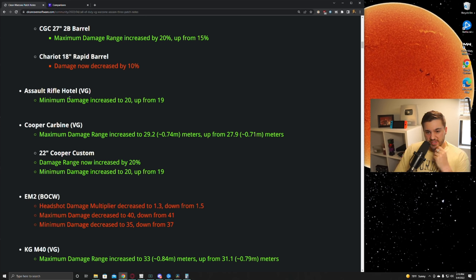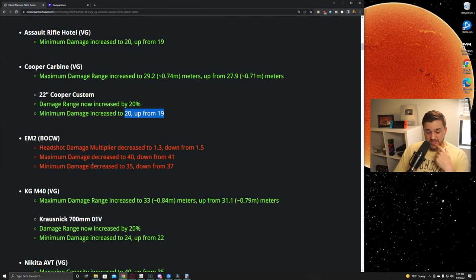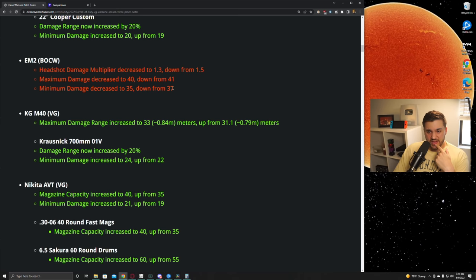Assault Rifle Hotel — I believe this is the Automaton — caught a little bit of a buff even though it was already extremely good. It went from 19 damage in the second range to 20 base damage, basically a one damage bump across the board for all shot locations. The Cooper Carbine also caught a buff: increased damage range by about a meter and a half, and the Cooper Custom barrel now increases both damage range and damage slightly, bringing the Cooper into a semi-meta position again.